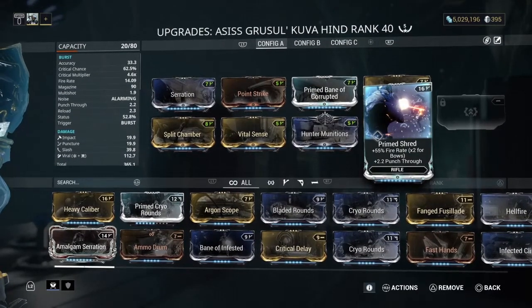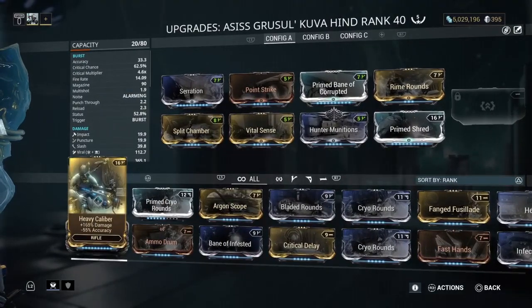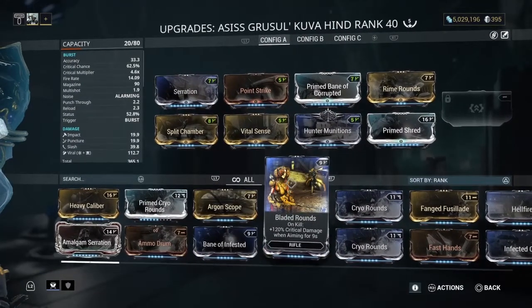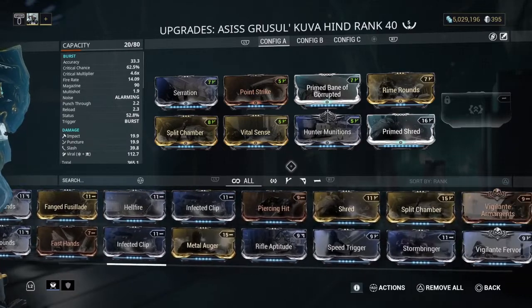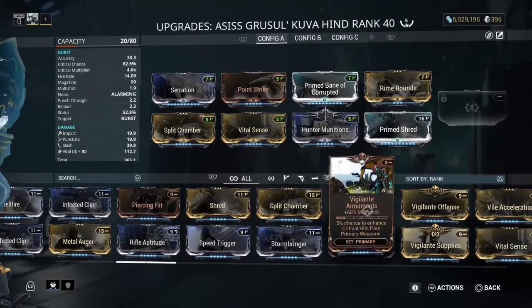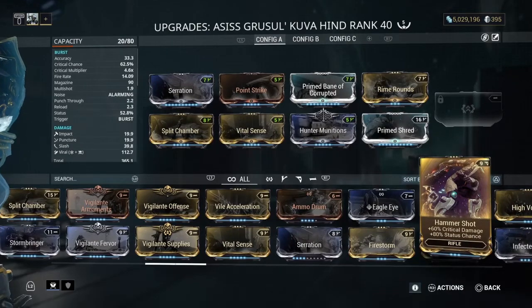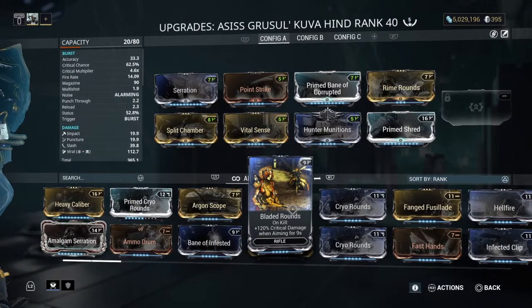Bane of Corrupted and Prime Shred are your options. Heavy Caliber isn't a bad option — for a lot of day-to-day missions accuracy doesn't really make that much of a difference. You notice accuracy issues with Heavy Caliber more on sniper rifles and longer-range engagements, but in your day-to-day captures and things like that accuracy doesn't matter much. Vigilante Armaments is always solid — you could put that in place of Shred or Bane of Corrupted. Hammer Shot is another option. There's also a mod called Bladed Rounds — on kill, 120% crit damage, always very solid.